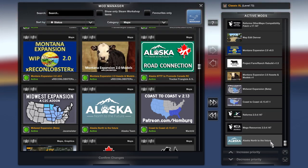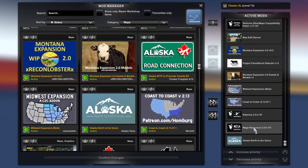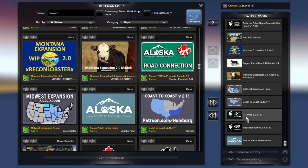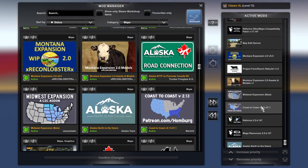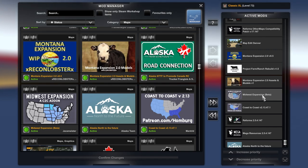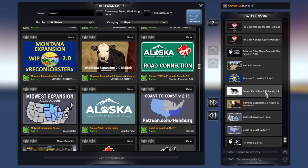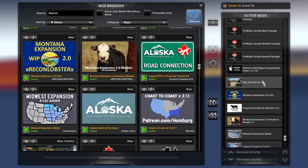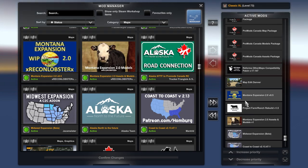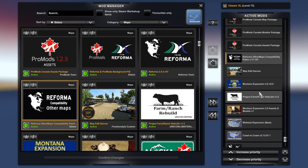I drop in Alaska first — basically because that's the way it works best. With your Reformer, I go with Mega Resources, then the Reformer map itself (version 2.5.4147, which works with the latest update, the 147). Next, followed by Coast to Coast, then the Midwest expansion, then your Montana expansions — which gives you the Farm Ranch build as well. Then the map edit for Denver garage, and then the compatibility patch for the other maps, which goes on top because it's like a def file.